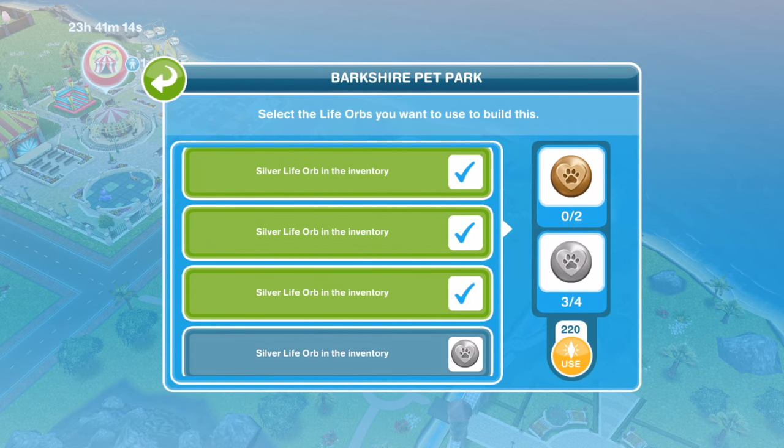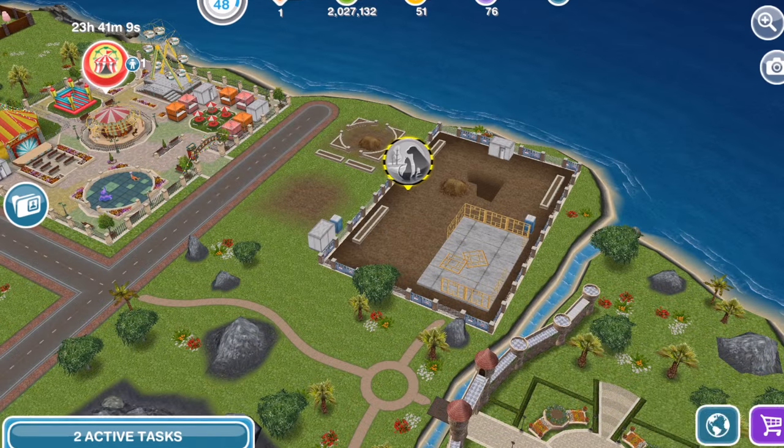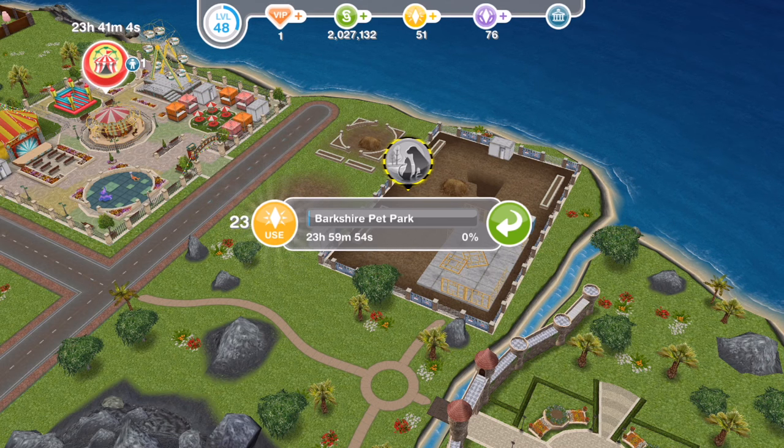Let's add our orbs — four silver and two bronze. There we go, tick that off. That is building and it is going to take 24 hours to build the Berkshire Pet Park.